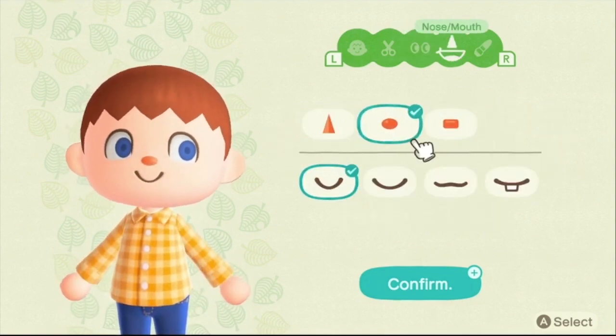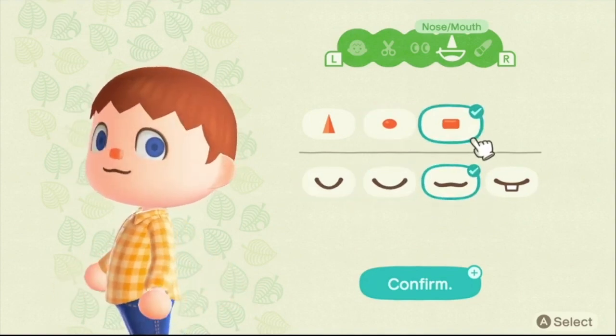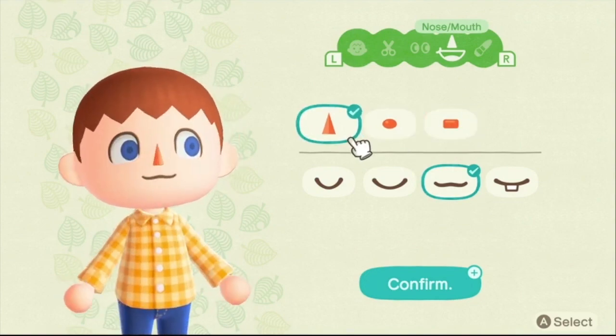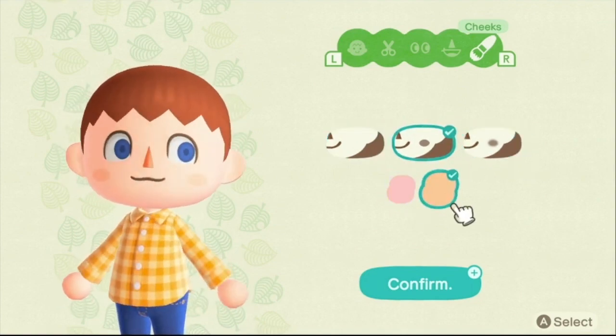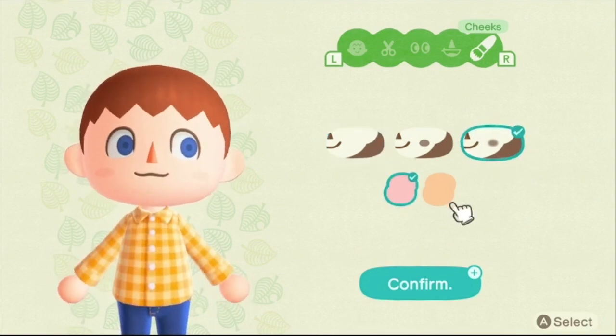I didn't really like the round nose, so I decided to go for the triangle nose. And then this kind of half-smiling, not-smiling mouth. And then the thing that I was really upset about is I wanted rosy cheeks — not just fakey rosy cheeks like that. I want the big, bright red, orange cheeks that you used to be able to get in the DS one.